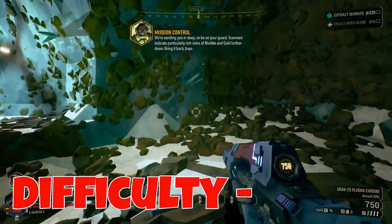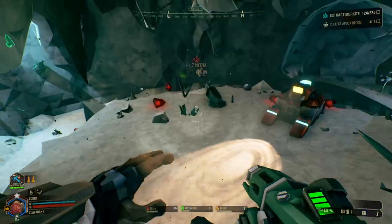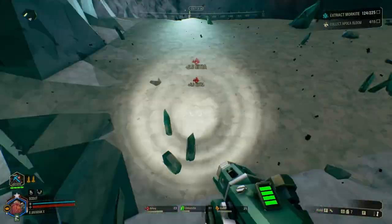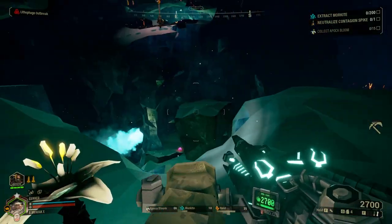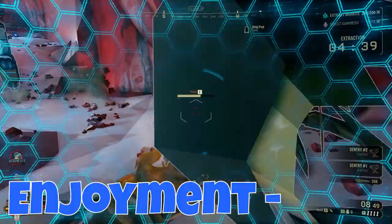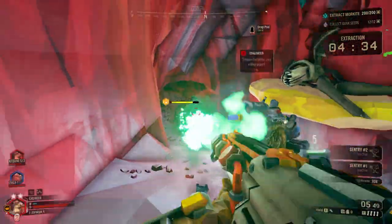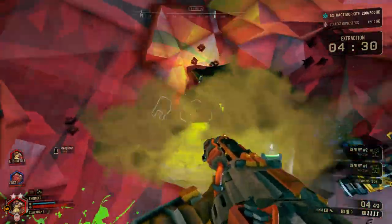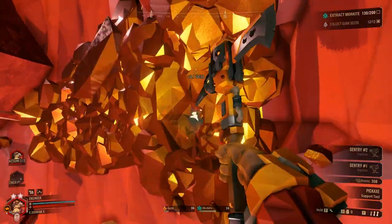In terms of difficulty, I'm going to give it a two, because as I've said multiple times, this mission type is very simple. The only real way this mission could be hard is if the Morkite is in a tough spot and your team isn't well equipped to get to it. In terms of complexity, it's going to get a one for a similar reason — there isn't a crazy multi-step process needed to complete this mission, just mine, deposit, and leave. Finally, for its enjoyment rating, it's going to get a four, because the fact that it's so simple means it's a nice mission to go through when you don't want to focus too hard. And I guess there's a reason why this is the very first mission type you do in the game.